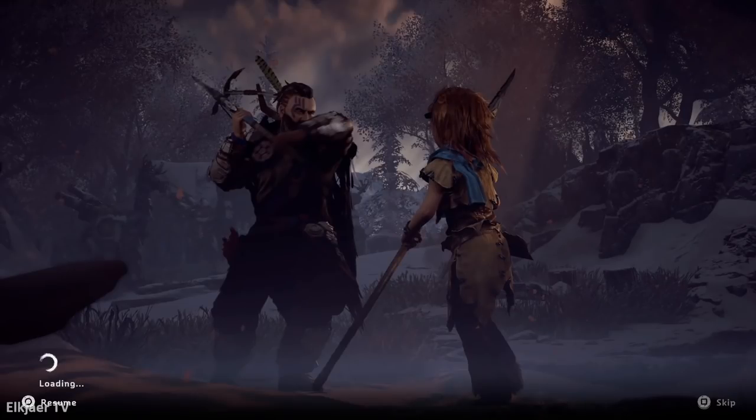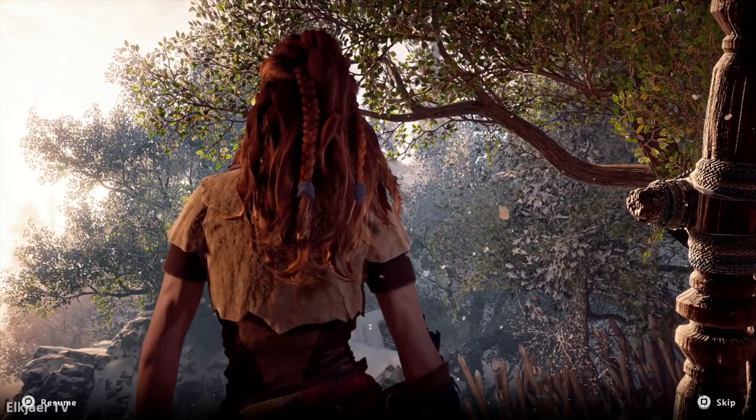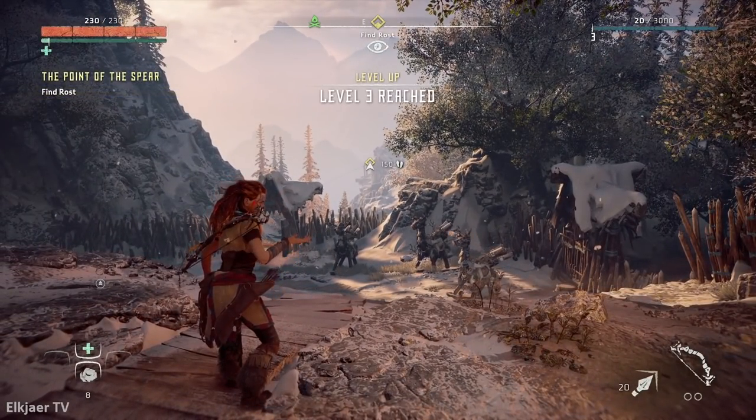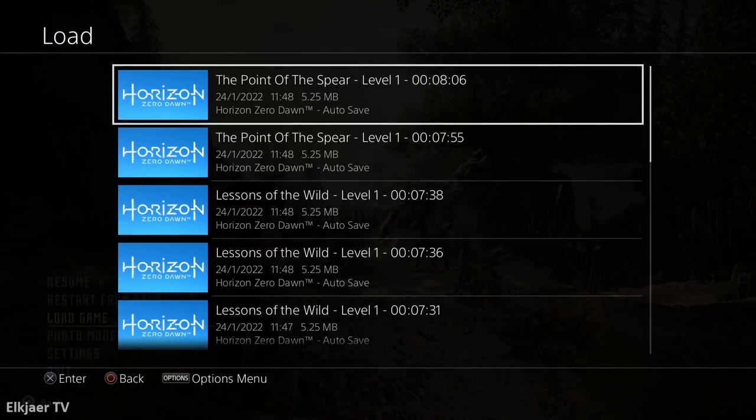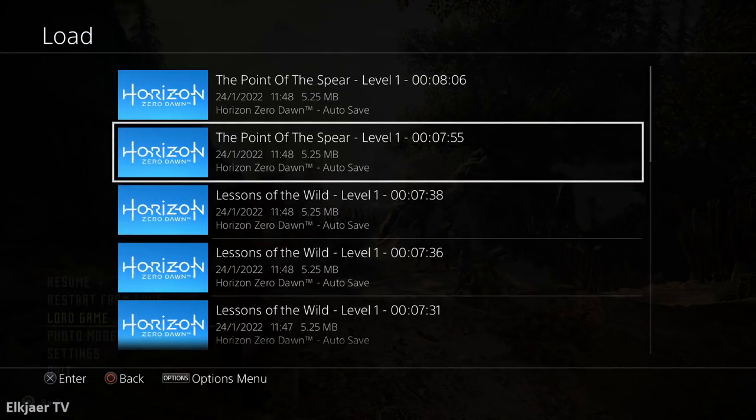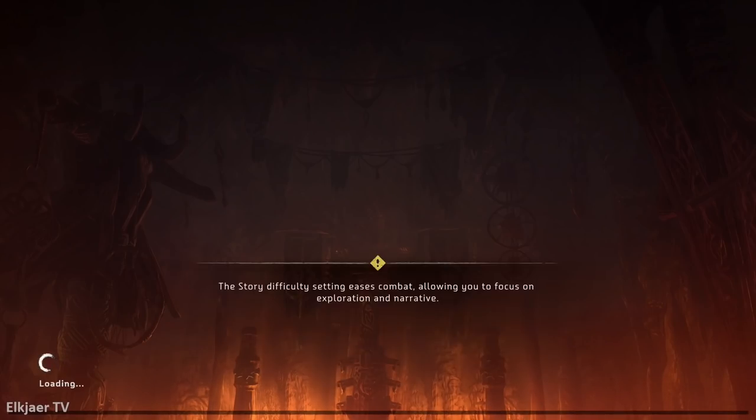So why does this not work on the PS4 version? The footage you're watching right here is me trying to do the exact same thing on the PS4. On this one you will also load up your save files and see you have two autosaves for Point of the Spear. However, when you attempt to load the one that is 10 seconds sooner - the one that is bugged on PS5 - on PS4 it simply loads up the game normally and shows you the cutscene of you playing as adult Aloy for the first time. So in other words, on the PS4 it just doesn't bug out the second save file.